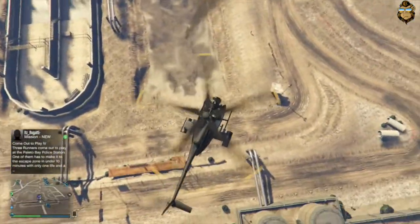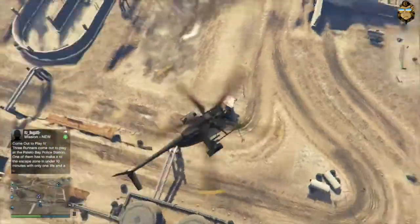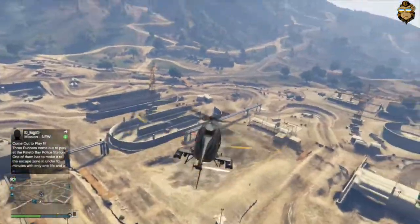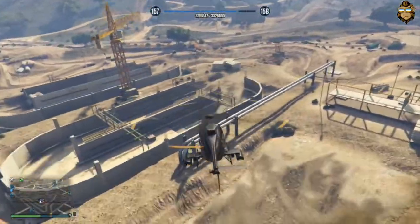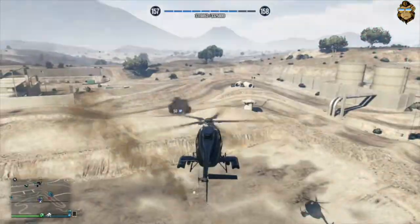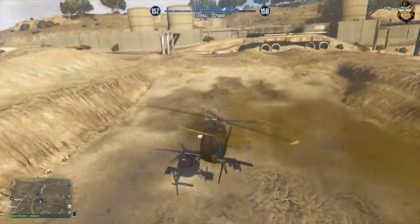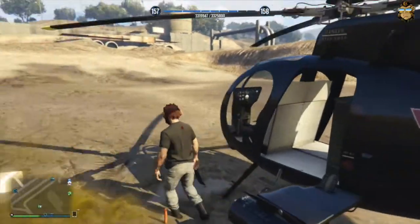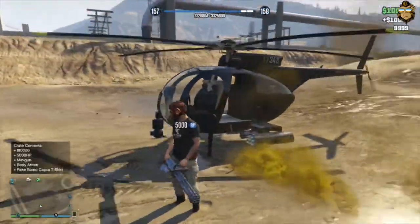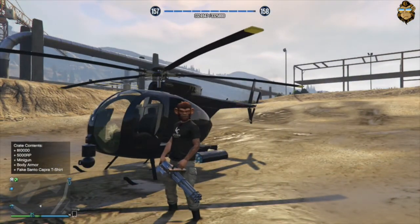We don't have to worry about dying or anything or making it too difficult for ourselves when there's only me in the lobby. We've killed everyone around — just gonna grab this crate. What did we get? It is a Fake Santa Crapper t-shirt! Well that was pretty simple. Let's go for the next one.